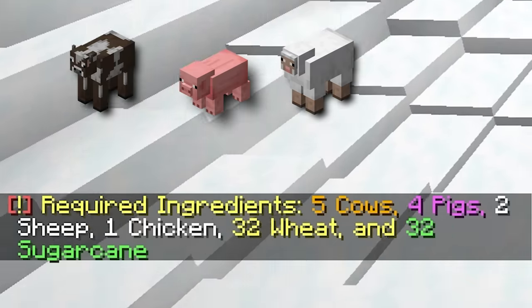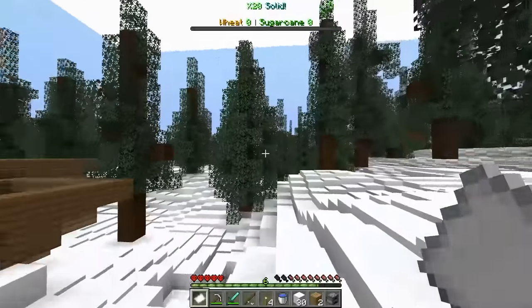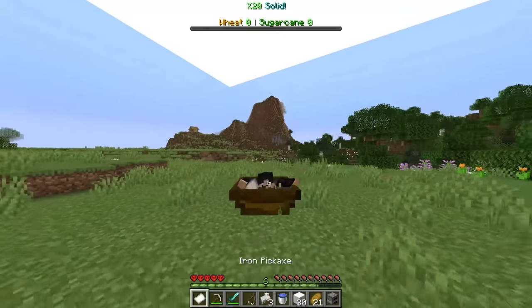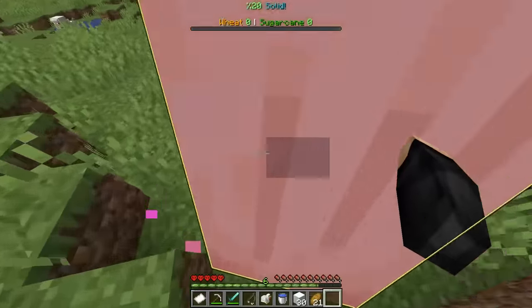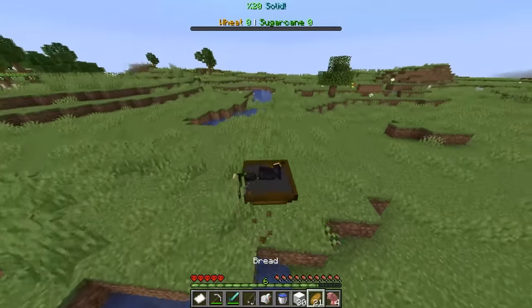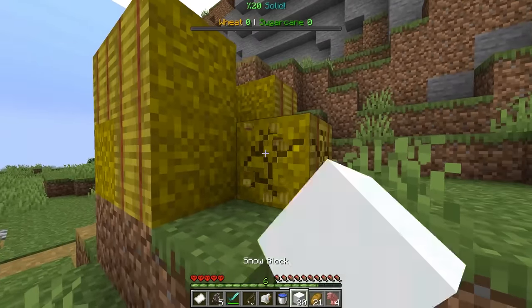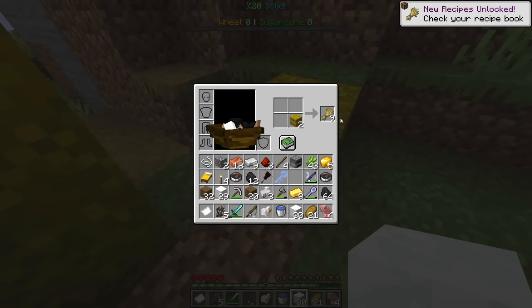The recipe: five cows, four pigs, two sheep, one chicken, 32 wheat, and 32 sugar cane. Let's go find the mobs real quick and throw them in that. Let's get some sheep — I can just straight up grab the sheep. Three sheep, that's done. Now we also got to get one chicken. Let's grab you — now we also have a chicken. Come on pigs, let me grab you. One pig, two pigs, and the last pig. Need that sugar cane too. Found the cows. One, two, three, four, five. All we got to get now is wheat — we just have some hay bales here, and if we grab four of them, that should be all we need.